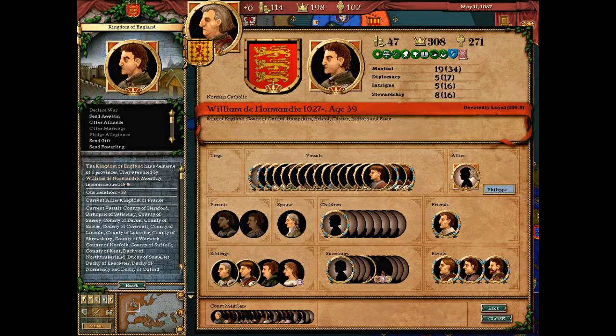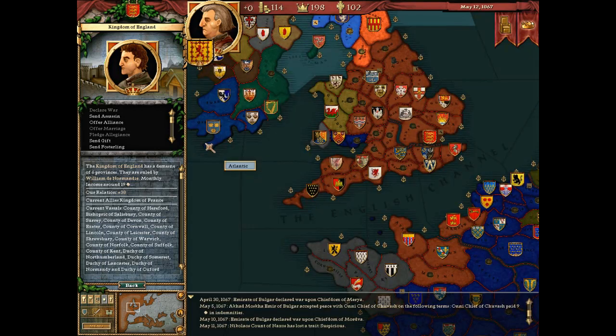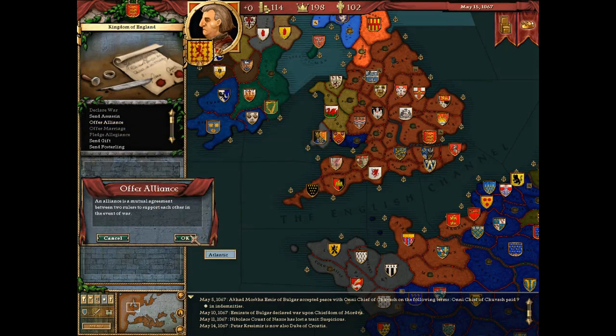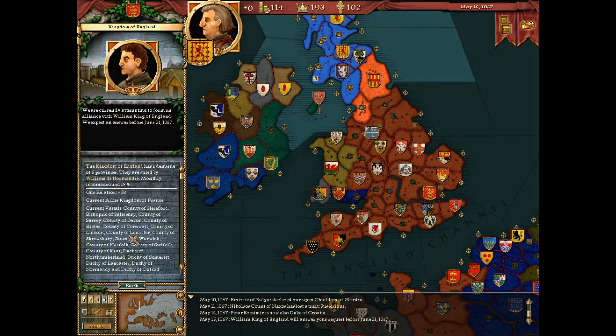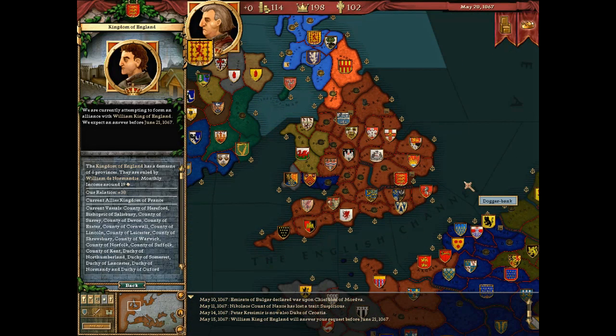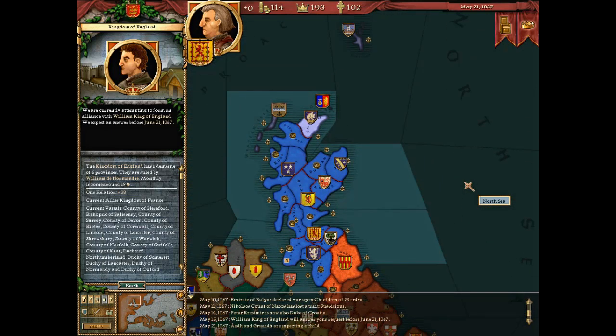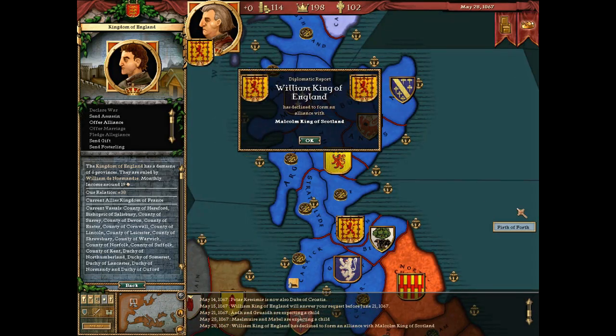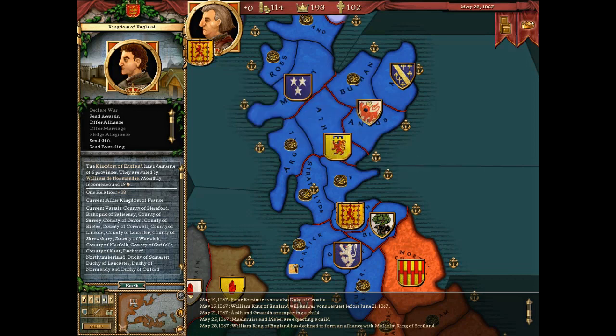This is William de Normandy and I could offer an alliance. My relation with him is plus 38 so it's not bad. The amount of stuff you had to keep in your head because there was no easy way of accessing it in the game. I put so many hours into this game. I don't know how we did it but we did it, and it spawned CK2, so good things came of this game.